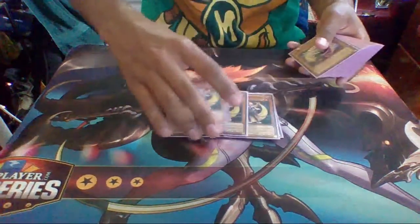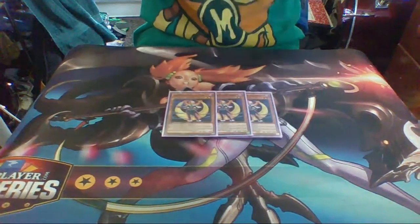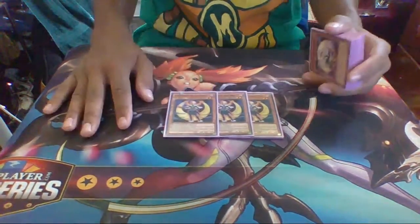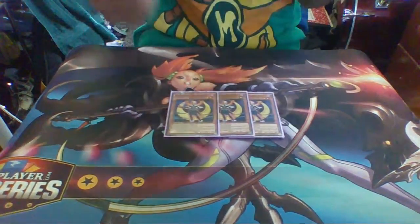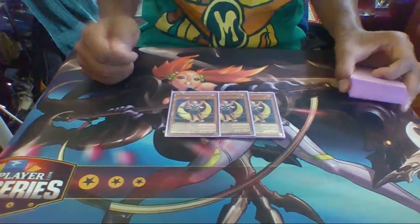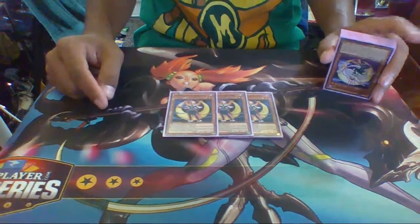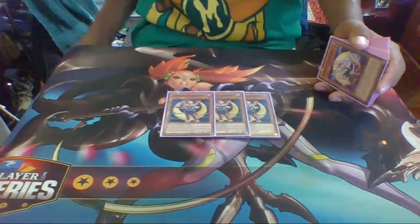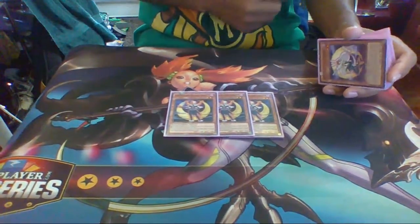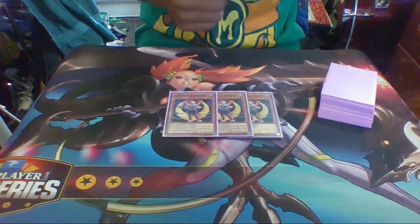Lunalight Black Sheep — I play three of them because it has three effects. The first two effects can be activated the same way, but you only get one. You ditch it from hand to grave, and you can either add a Polymerization from deck to hand, or you can target a Lunalight in the graveyard and add it to your hand.